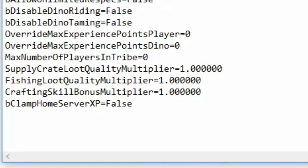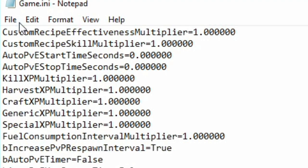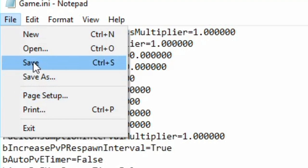Go ahead and scroll down. Make sure there's no space in between, and add: bUseStaticCharacterAge=true. Then go to File and Save, and close that out. Go back into your single player game.